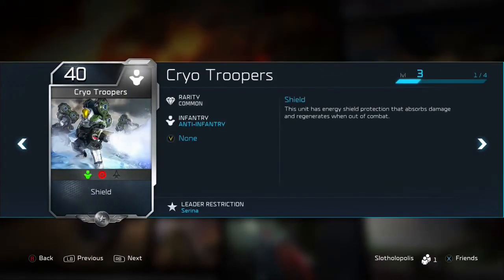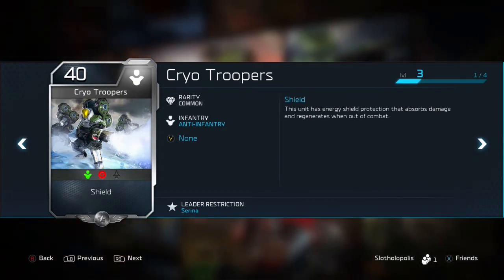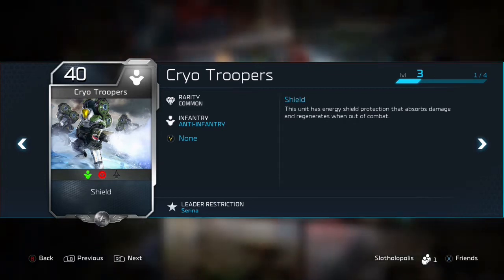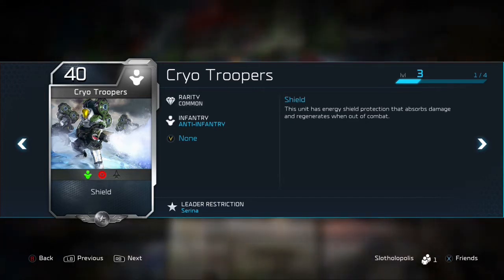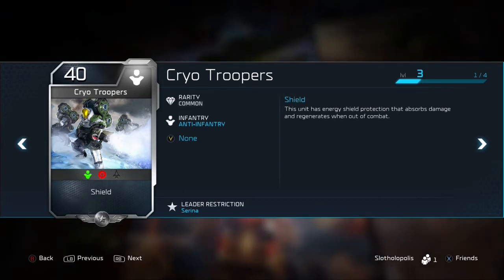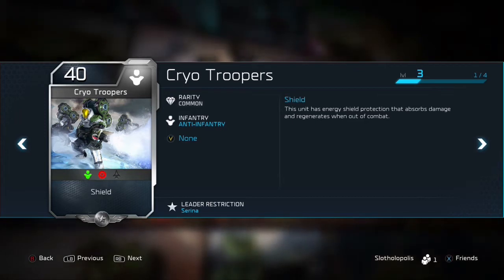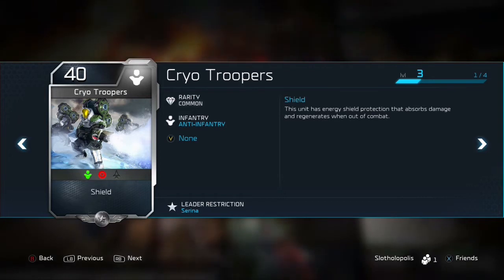This is the Cryo Trooper, the first of her three units. They're basically Hellbringers that shoot ice instead of fire. It's not super innovative, but it's kind of neat. They actually do more freezing and more damage than we're going to see later on, because a lot of Serena-specific units don't actually do a ton of damage. They're just setting up other allies to be able to kill these enemies, because those enemies are going to be completely frozen and unable to attack. So that's kind of cool.